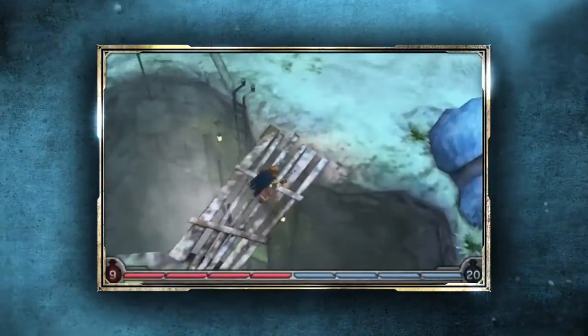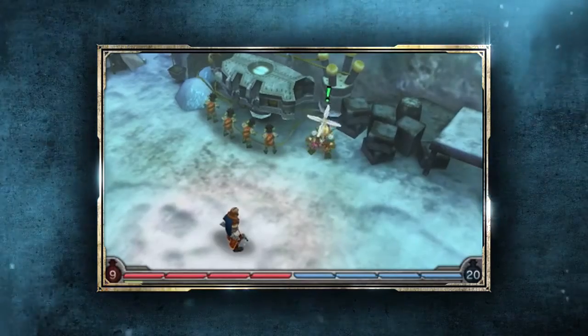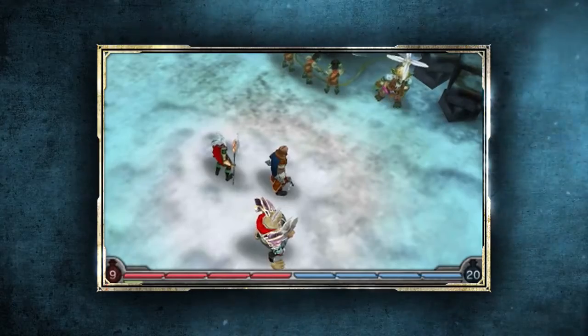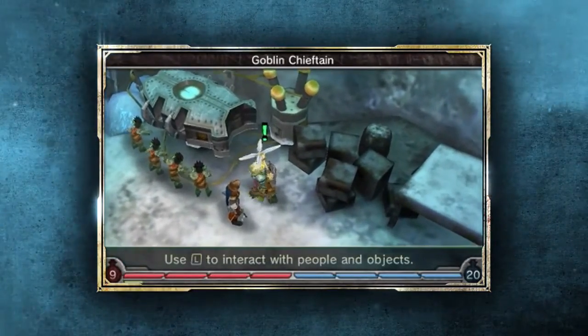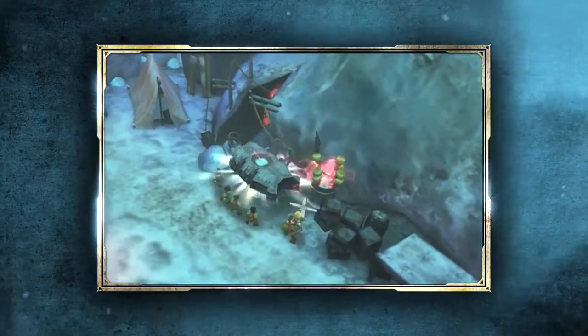At this point, the goblin chieftain and his scientists are going to bring together all of the knowledge we've helped them gather through the experiments, and they're going to try and create their very own hero. As with all battles in the game, this one actually becomes more difficult as additional players join the fray. Of course, with additional allies, you open yourself up to all sorts of strategic advantages.